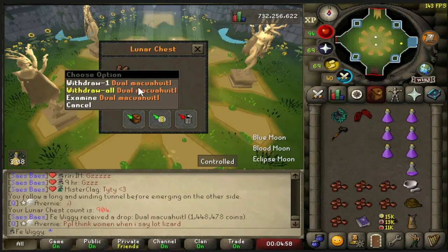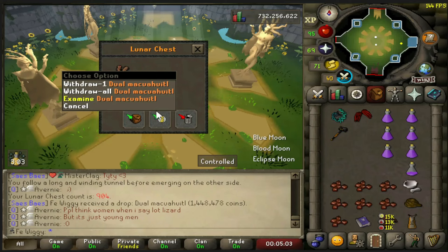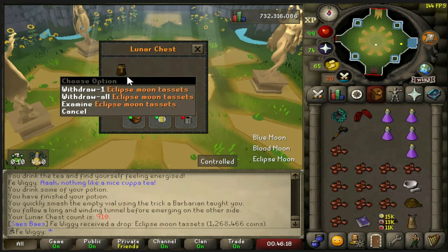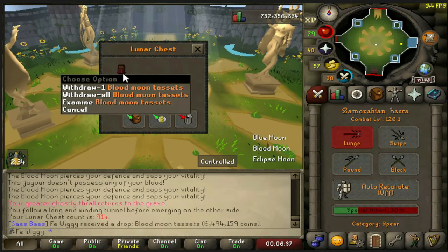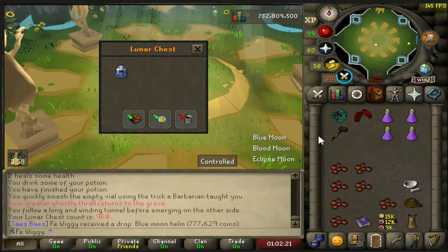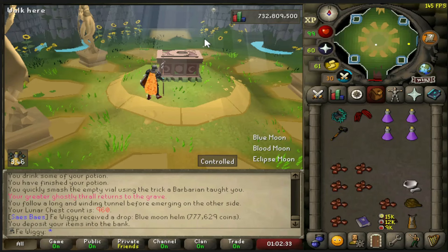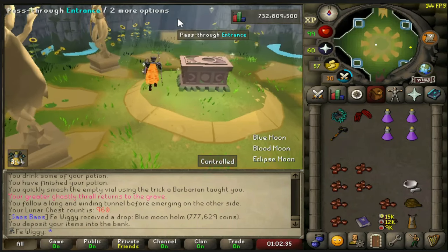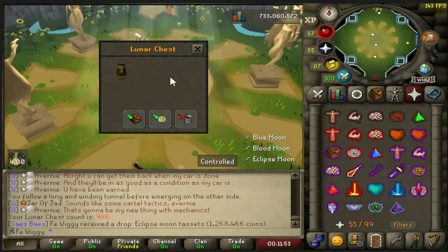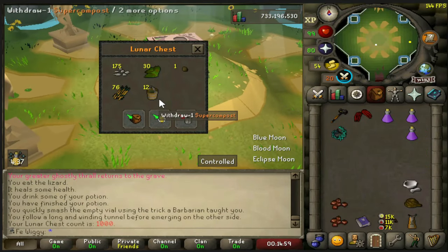I'm not going to even say that name - I have no idea how to pronounce it, but that's my second one. Blue Moon helm, that's my second one - nice. We only have one item that I only have one of, which is the Eclipse Atletal. If we get that, we have a dupe in every single set. And there is loot from 1000 Lunar Chests complete.